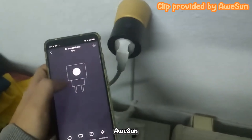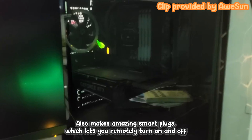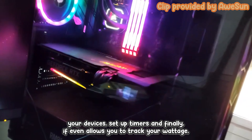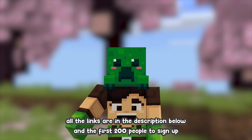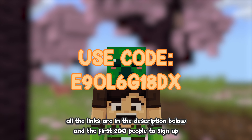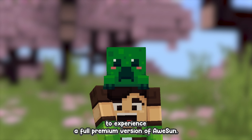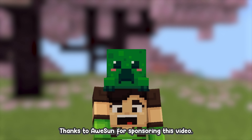Apart from their software, Aosun also makes amazing smart plugs which let you remotely turn on and off your devices, set up timers, and track your wattage. All the links are in the description below, and the first 200 people to sign up using the code on screen right now will get a 7-day free trial to experience the full premium version of Aosun. Thanks to Aosun for sponsoring this video.